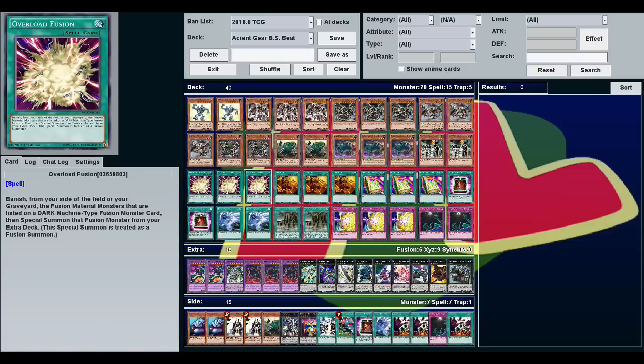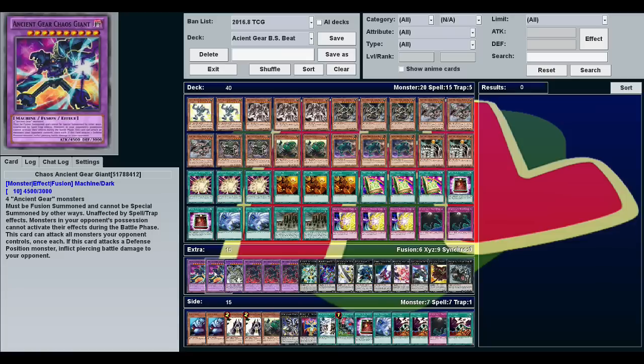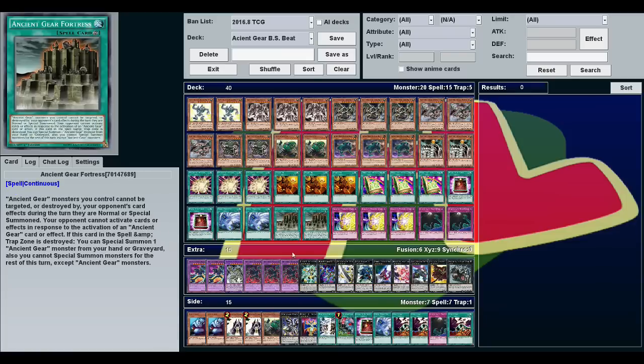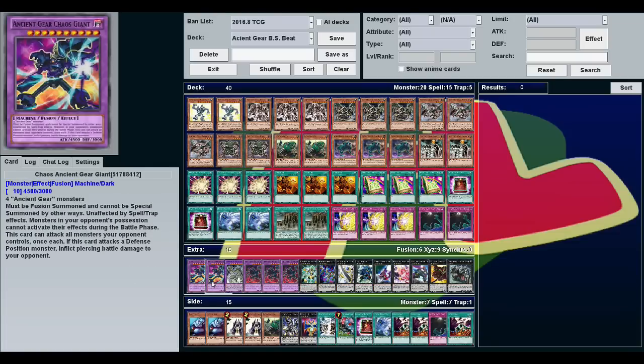The other way we're Fusion Summoning is Overload Fusion. You can banish from your side of the field or your graveyard Fusion materials for a Dark Machine-type monster, which Chaos Giant is. So normally what you're going to be doing is making Howitzer, stalling, and then getting Overload Fusion, because after a few turns you'll have enough Ancient Gears in your graveyard to summon out a Chaos Giant and attack for massive damage.